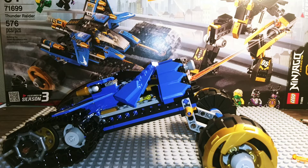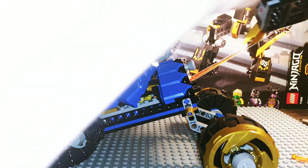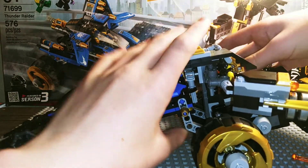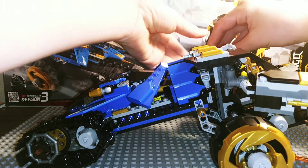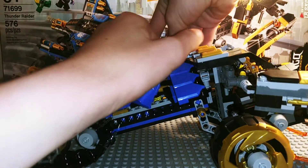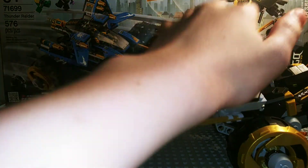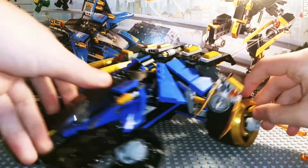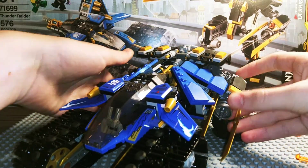To connect the two builds, you take these two Technic pins on the back and slide them in. You take these and turn them — take that shooter out and turn these around. Then you connect these legs with a clip connection — they go like that. Just make it look nicer, and boom.